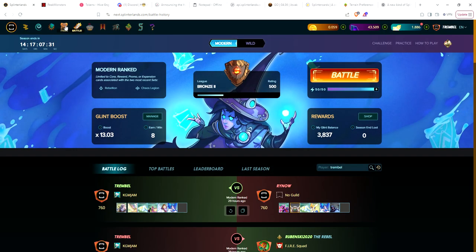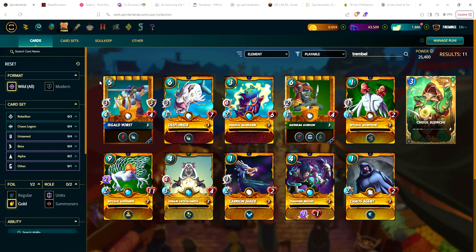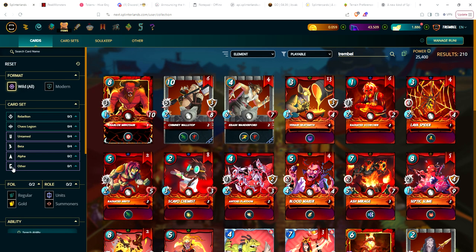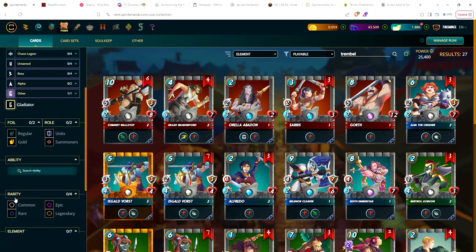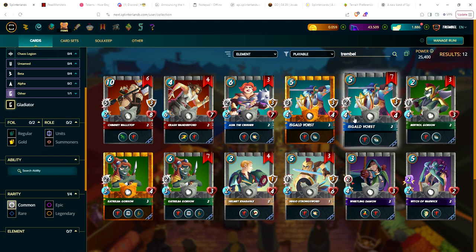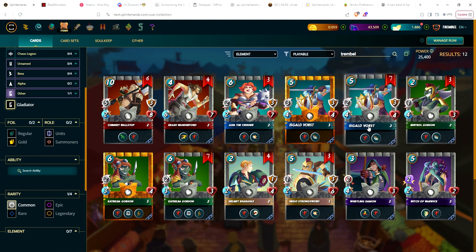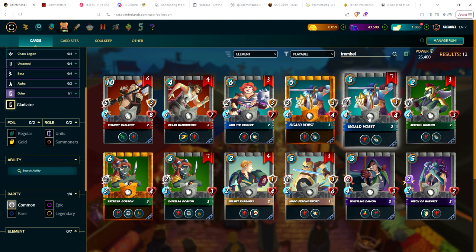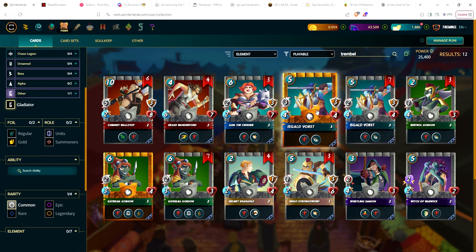Before we start battling, let me take a look at my cards so I can show you guys where this account is at. These are my gold cards on this account. Let's look at the gladiator cards. I'm shooting for max bronze, so all I need are level three commons. For Isgald I do have a level three gold, so if I wanted to I could actually burn these and stick with the gold card.